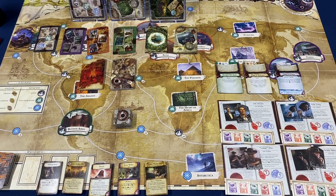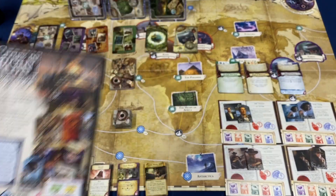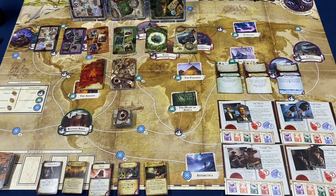First off, let's talk about what you get inside the box. If you look on the back of the box it will show you your game contents, so let's just kind of see what we've got spread out here on the table. As always, you are going to get a rule sheet.